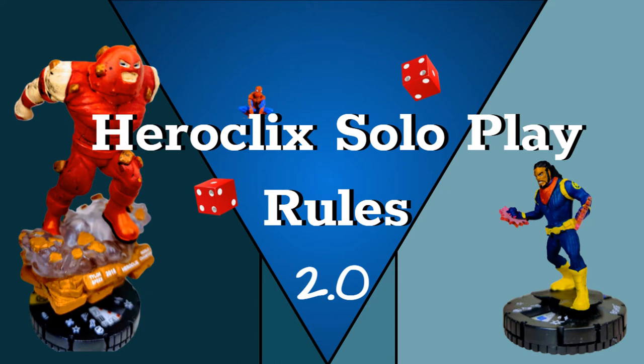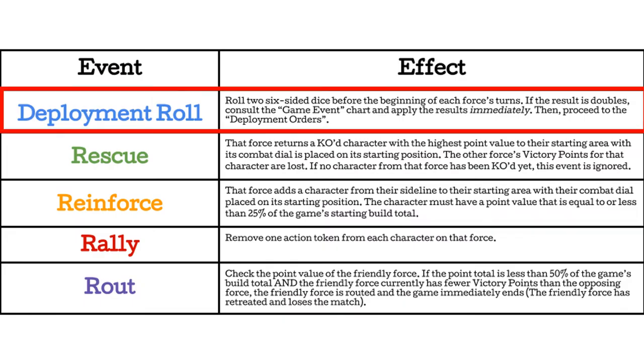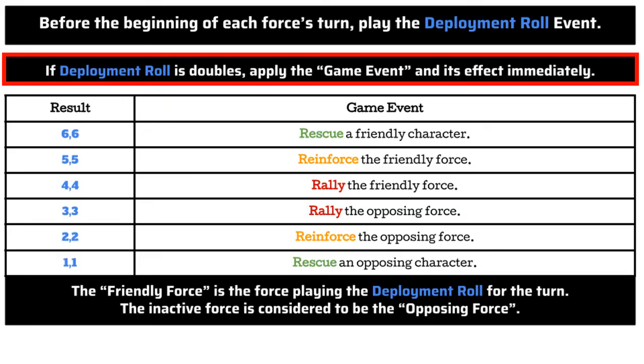So here we go. Before the beginning of each force's turn, play the deployment roll event. Roll two six-sided dice before the beginning of each force's turn. I'm going to simulate these rolls — rolling for initiative for the Fantastic Four team. Let's say they rolled double six. If the result is doubles, consult the game event chart and apply the results immediately, then proceed to the deployment orders.